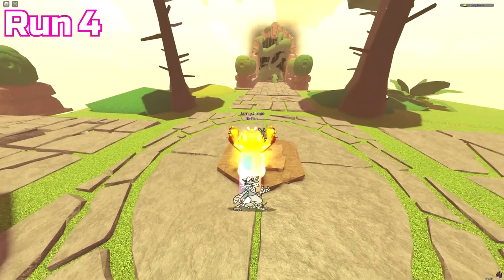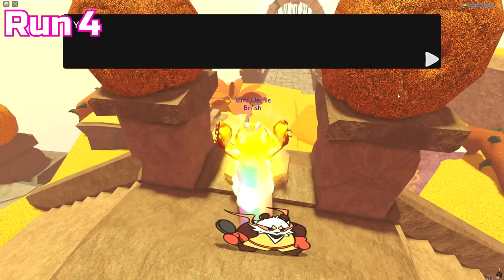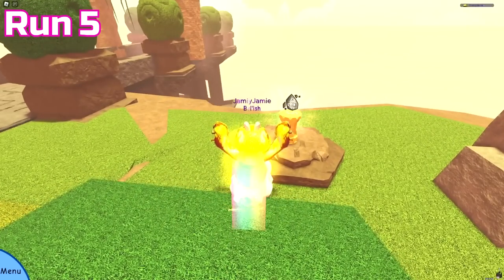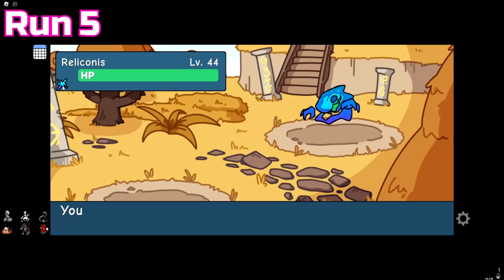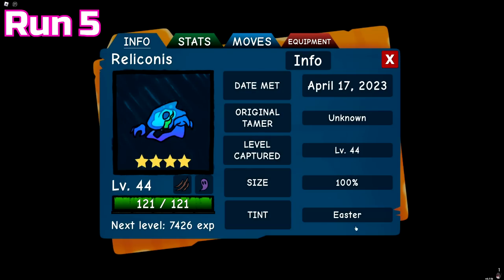Run 4 was really underwhelming — our only good find was a misprint Skittis, and that was it. Even the final room just had trash tint bottles. Run 5 had a Hatrix runestone early on, and towards the end we got an Easter tint Reliconus, which unfortunately was only 4 stars. The most interesting thing was just that an NPC had no head.